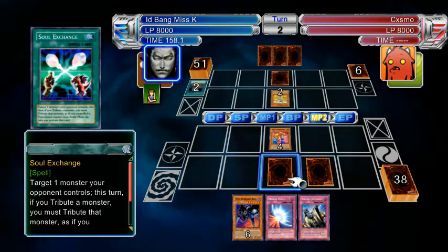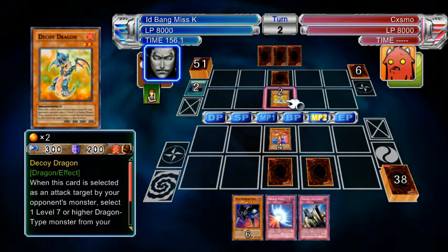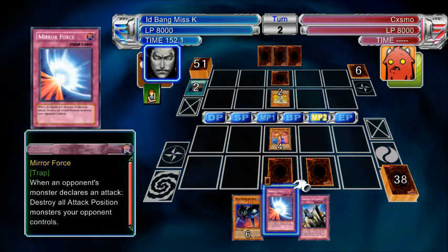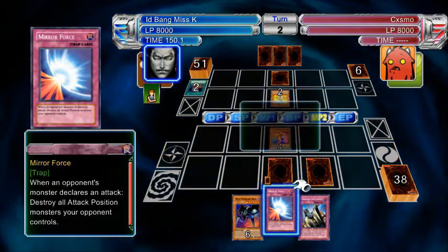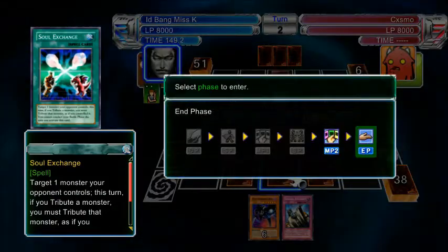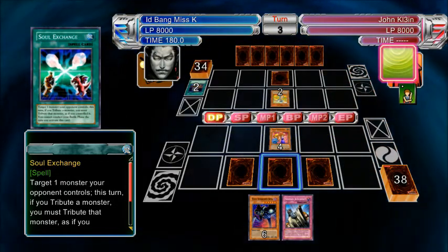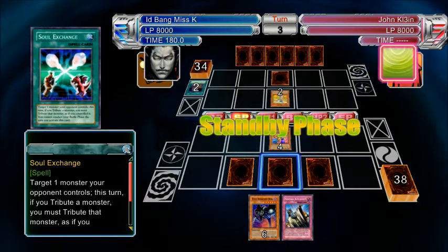I have Soul Exchange for you, so you can tribute that Decoy Dragon. Just keep it, I guess. Should I set Mirror Force too? That's what I was thinking — you probably should. Okay. End phase. That would be beneficial to both parties, Yu-Gi-Boy. Good decision.